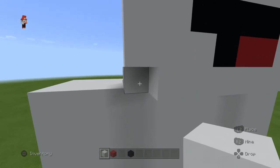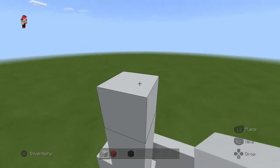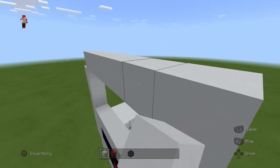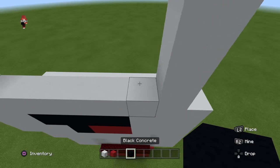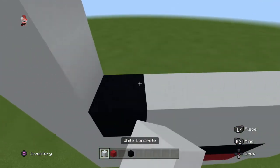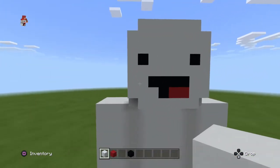So you should have eight up - one through eight - but you shouldn't have the corner on the eighth one. Just like that. For the corner, the two blocks here - first ones - place black concrete, then fill the white in. And that's the face done.